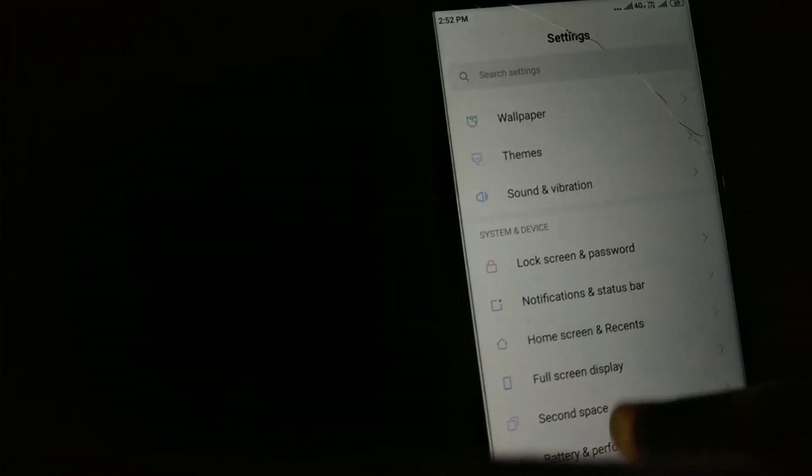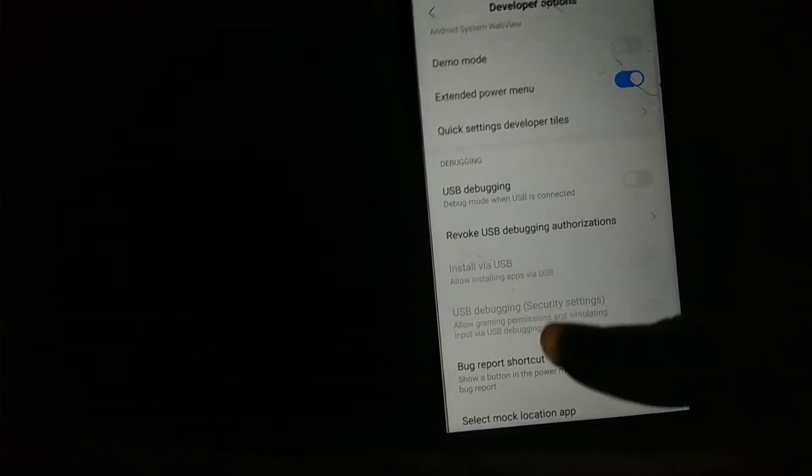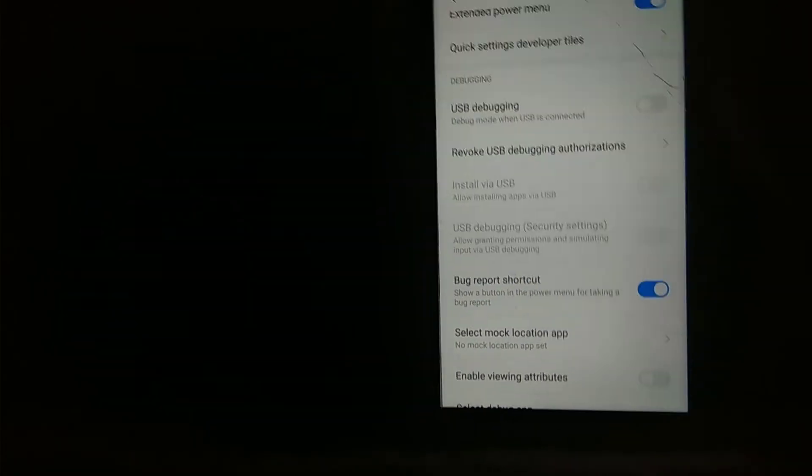Next bug is bug report shortcut not working in developer options. In other mobile phones, enabling it gives a shortcut via long-pressing the power button, but this shortcut is missing in this ROM, possibly because it is in a development state.